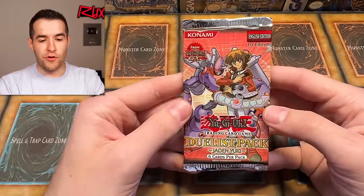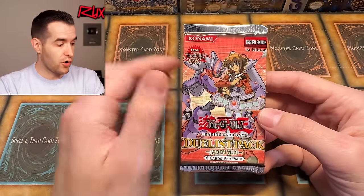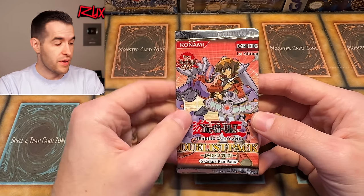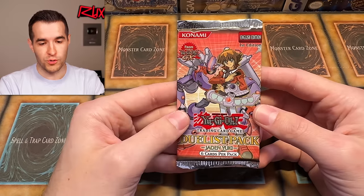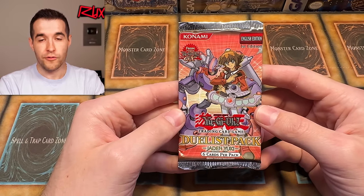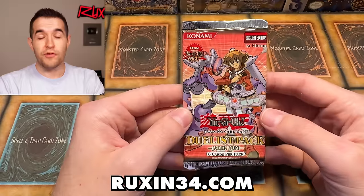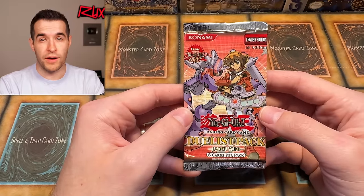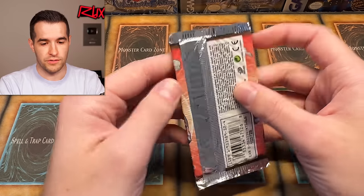Coming down to the wire — the final pack. We need one more card to complete the full set. We have all the strategy cards, we have the complete checklist. We just need one ultra rare out of the last Jaden Yuki first edition pack. If you guys have enjoyed it, subscribe — we have three more days coming up. Don't forget to check out ruxon34.com and check out Patreon because we're doing one Patreon-only video a month.